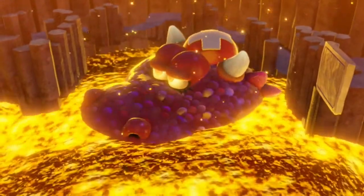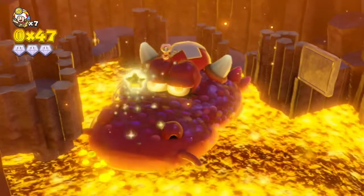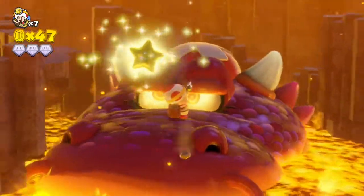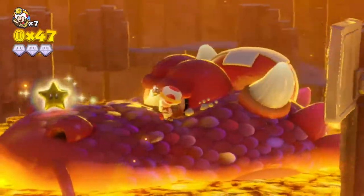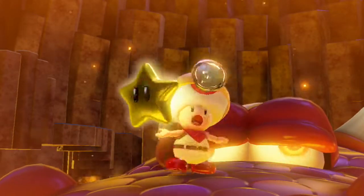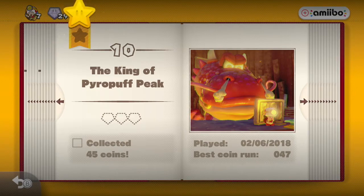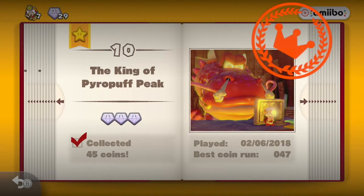Drop a giant stone pillar on his head — which isn't a good way to go out, but he's fine. That's not just me trying to justify Toad coming to this guy's lair and dropping a pillar on his head — but yeah, he's fine. He'll walk it off. That's actually not sarcasm — he appears again later. But not for a little bit. So that's our first boss, believe it or not. Kind of weird having a boss battle already.